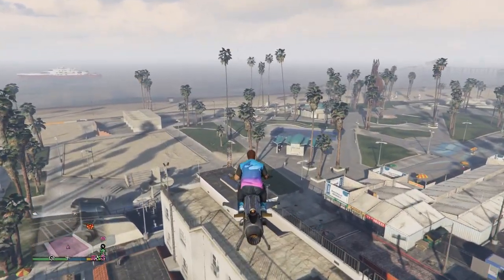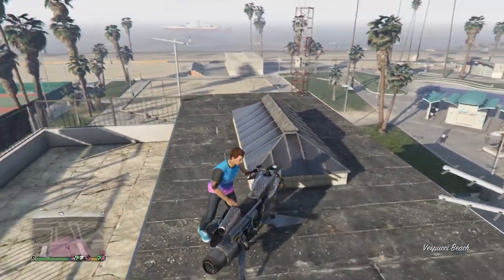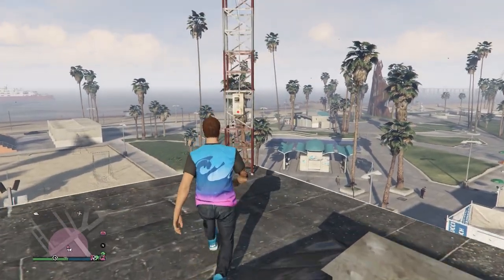Radio Antenna 2 is on the roof of the building opposite the workouts area on the beach in San Andreas. Once again, just approach it, repair it, and move on to the next one.